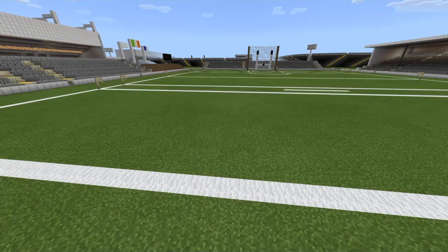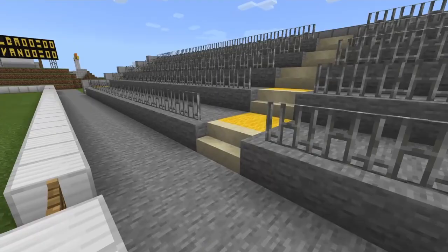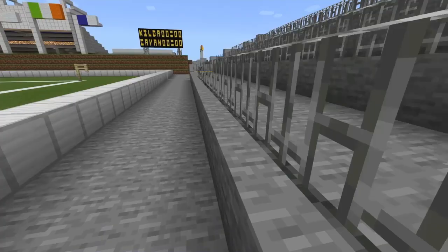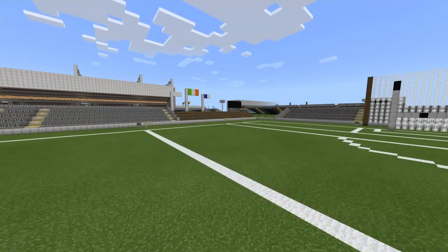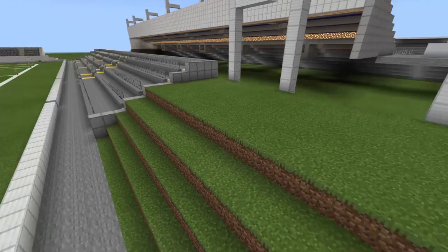We've got goals as usual. This terrace is a casual one but it's shorter compared to other ones — most of them come up higher, so this one is a little shorter, which is pretty different. Also, as you can see, the gap between the barrier and the actual terrace is a lot bigger than usual. I've done that on all sides — the gap between the barrier and where you stand is actually a lot bigger than normal, since normally I only have one block but this time I have three blocks.